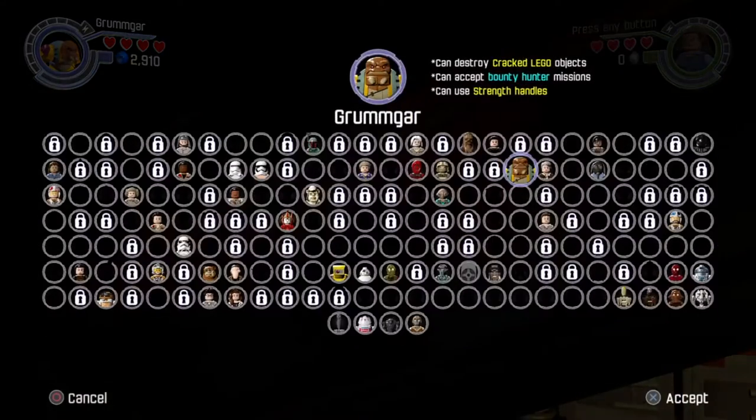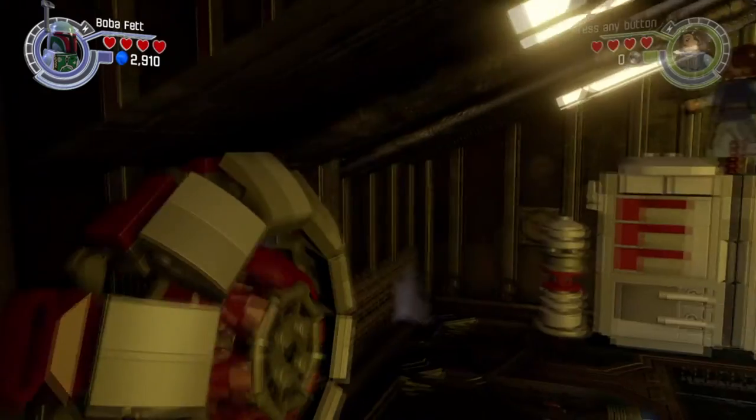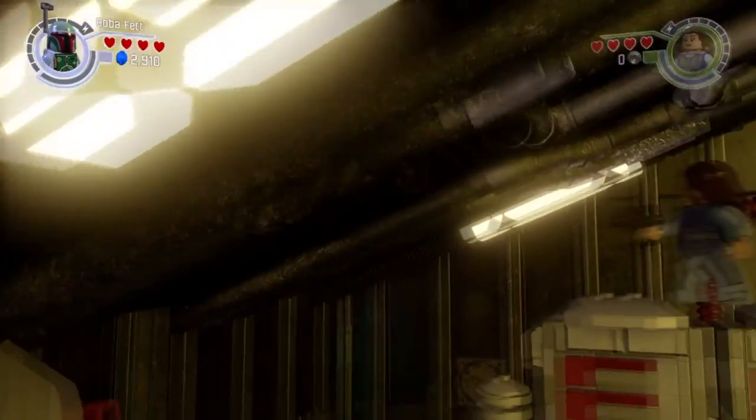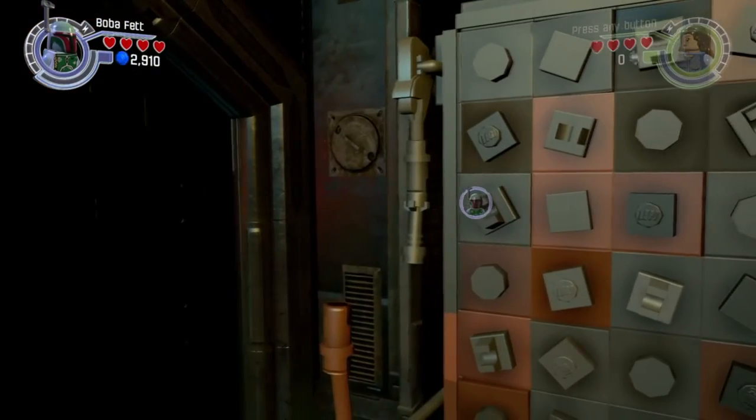Yeah, I know the camera view is awful — I wish I could fix it for you but unfortunately I can't. So we're going to be Boba Fett again because of his awesome jet pack. Now jet pack around this wall right here and come close to the map but not too close so you pop back in.